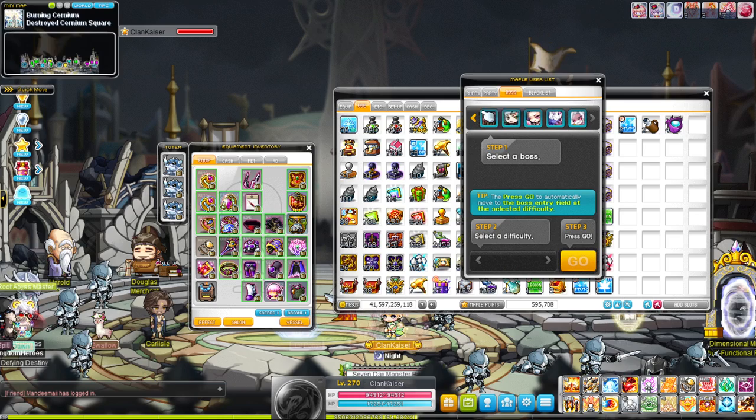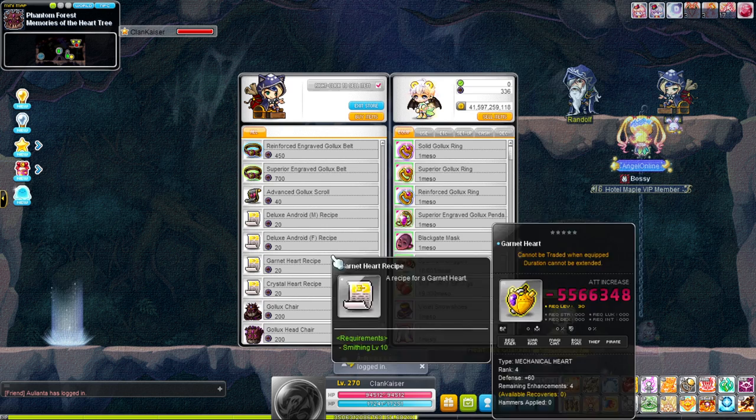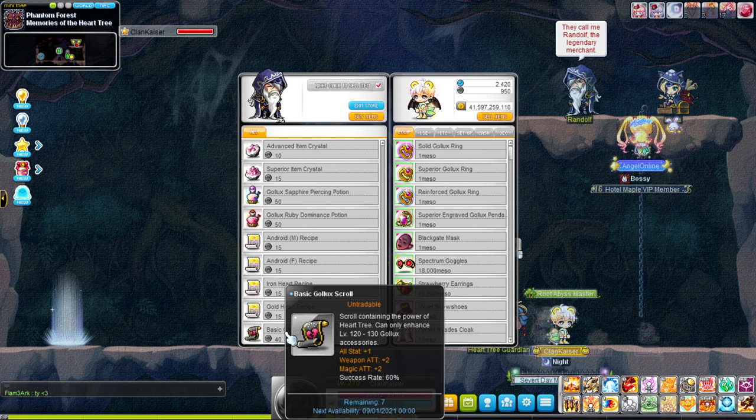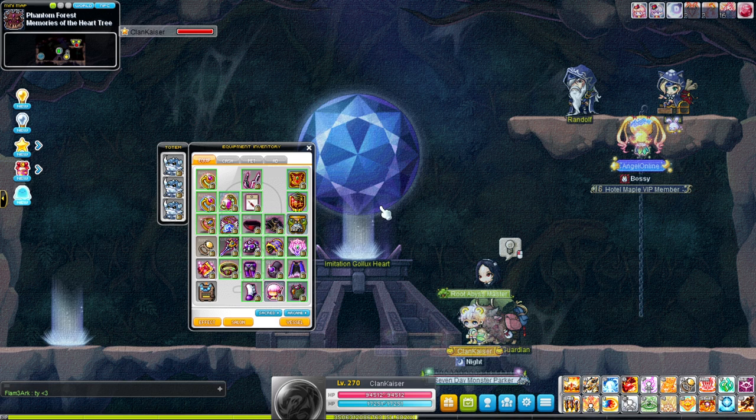For new players, talk to this NPC to get the Gollux scroll. Make sure you get the advanced Gollux scroll — not the other one, because that one is only for Solid Gollux and Cracked Gollux. Just get the advanced Gollux scroll and use it on your Gollux items.